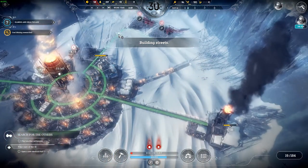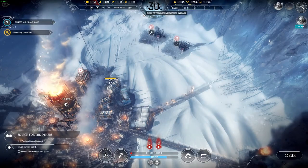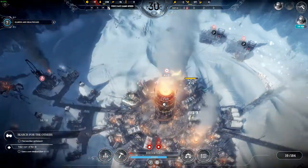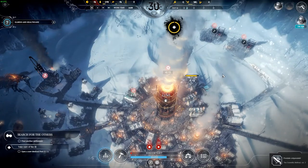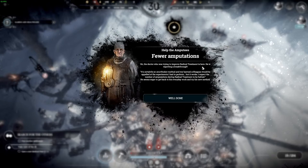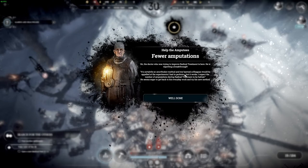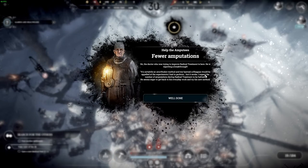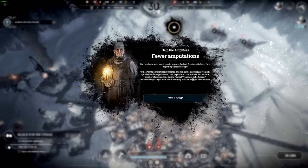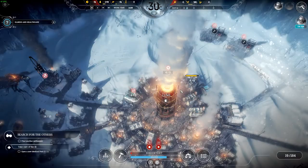We've got 19 people. I'll use two steam cores — I need coal, I need it badly. It's doing pretty well. Then I got an achievement: the doctor who tried to improve radical treatment is reporting a breakthrough. An unorthodox medic is reporting it worked — he expected the number of amputations during radical treatment to be halved. All right, that's a damn good thing.